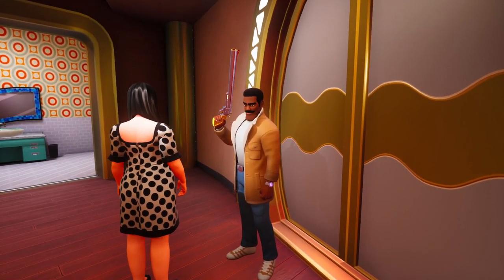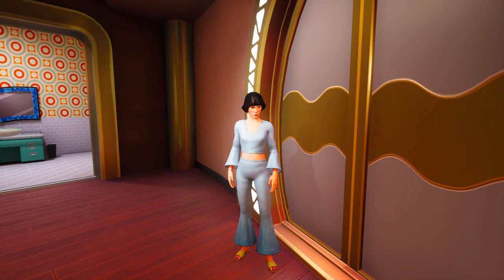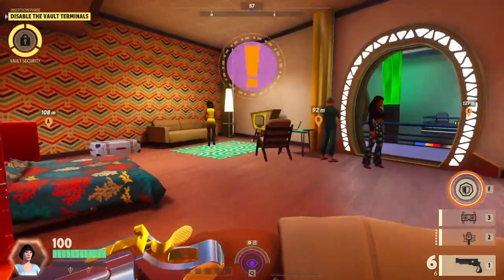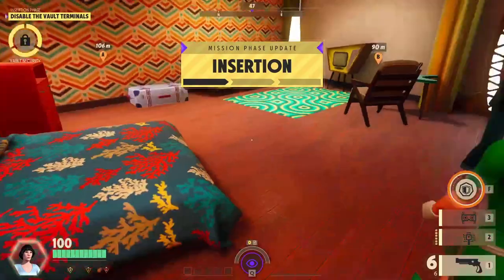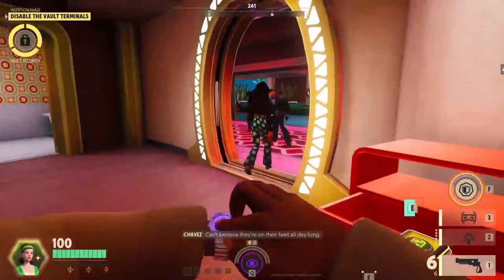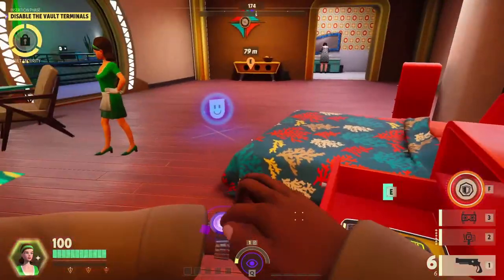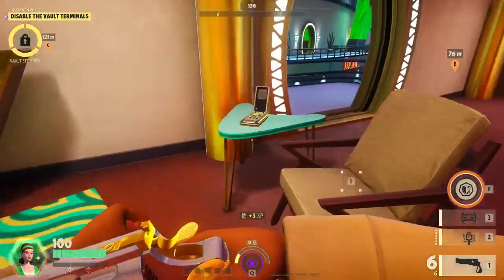All right, let's start it up. We are back with another game of Deceive Inc. We're running Chavez today on the new High Alert update. This is basically a popular request build. We're running back the food build I did on Cavalier, I think two days ago, with Chavez and the overheal passive.